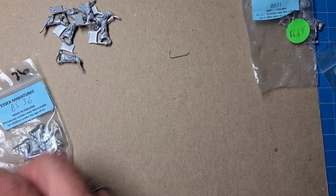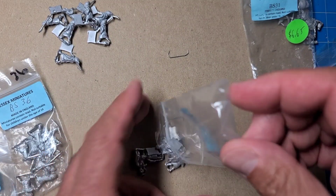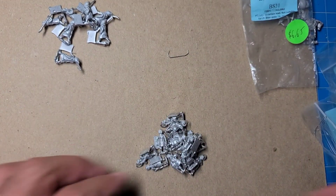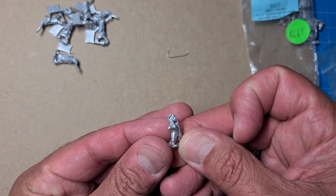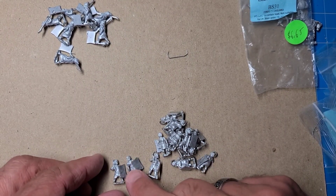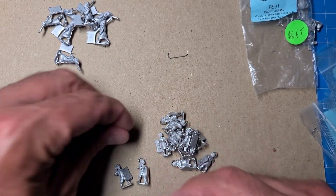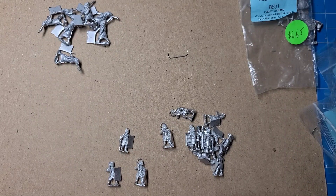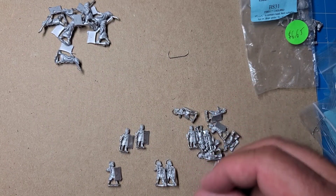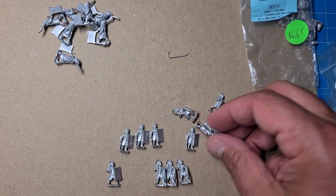The fast blade should be 15 figures. These come eight figures to a pack, so I need 16. They come with multiple poses. They have some really cool sickle swords, and they've got the shields already built into them. There are some sickle sword variants — I believe it's three different poses. These are what will compose the fast blade stands.